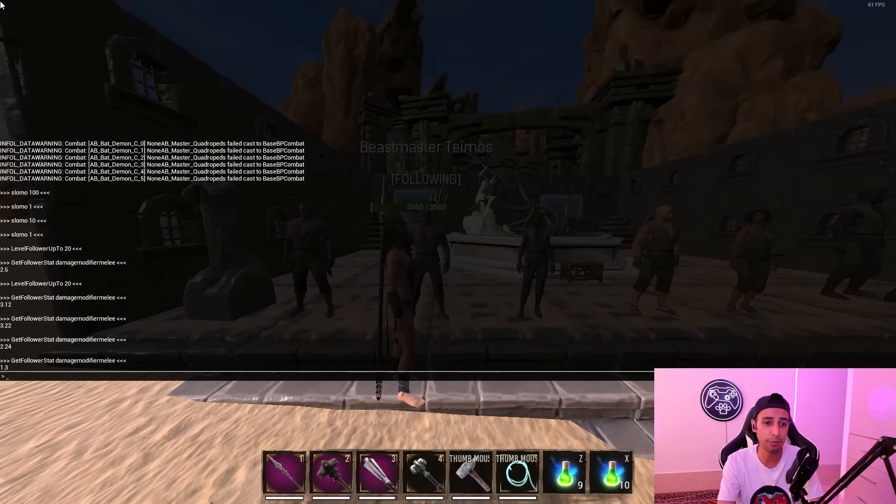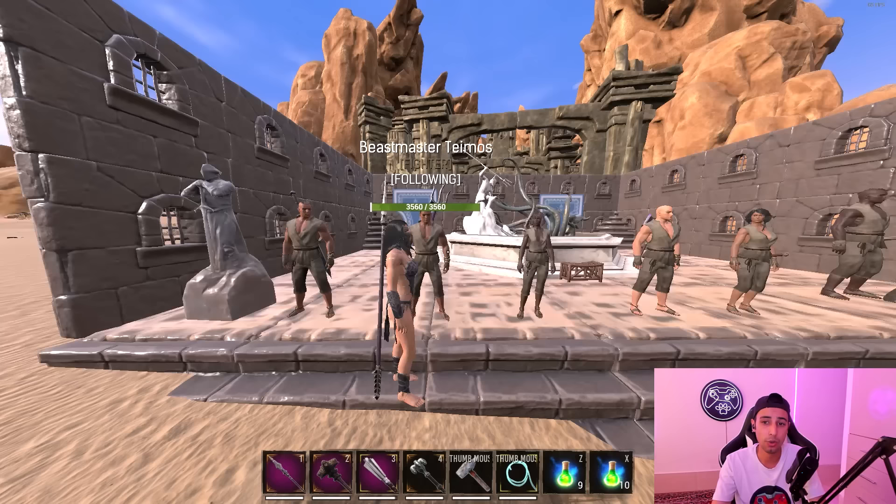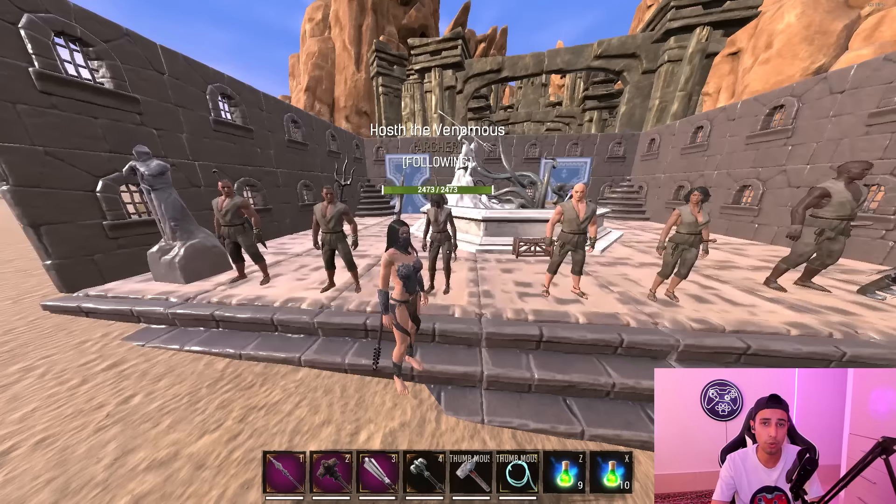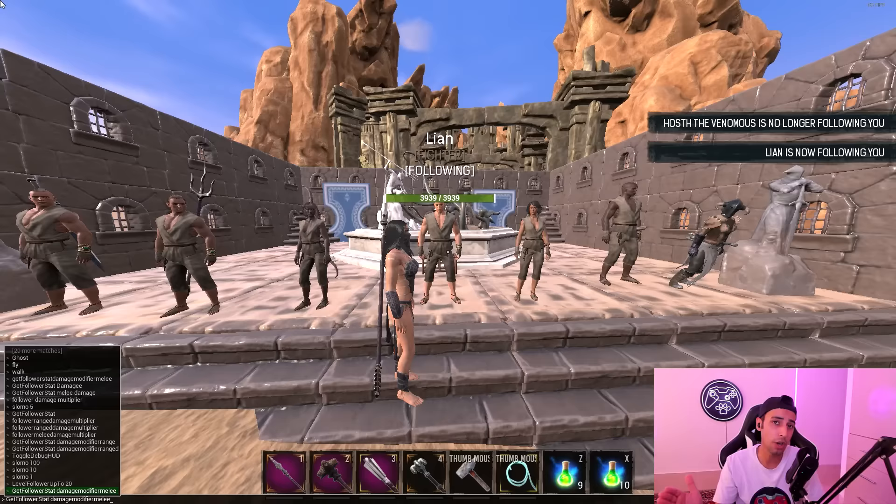It's Beastmaster Temus, which got heavily nerfed in recent patches. You can see it's 1.3, so Beastmaster Temus is not a thrall you're looking for. We're going to check the Volcano thralls — this one is the archer variant, same as the fighter ones — it's 1.92, so Volcano thralls are also not super good to use.